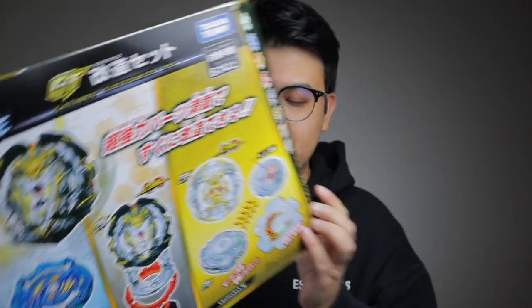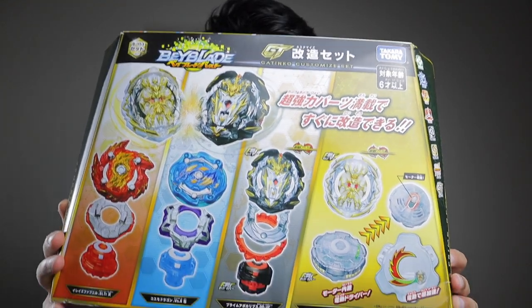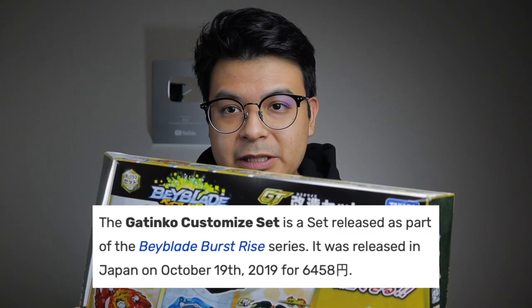I'm back with another unboxing — probably one of the more obscure ones I've done, being an older release. This is B-153, the GT Customized Set. This set is at least a couple years old, and the reason I got it is because I found it for a steal. I never actually got this set before — I got Regalia, Genesis, and Apocalypse from a mystery box a while ago. GT might actually be my favorite season altogether, with dual layers being a close second.